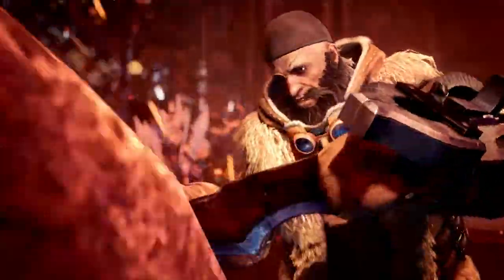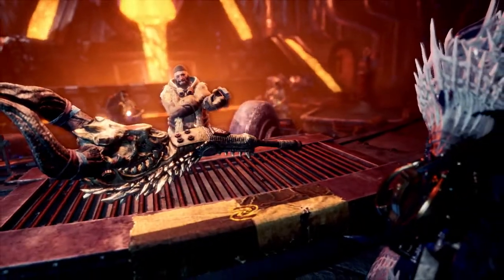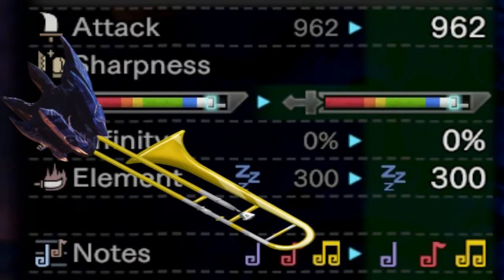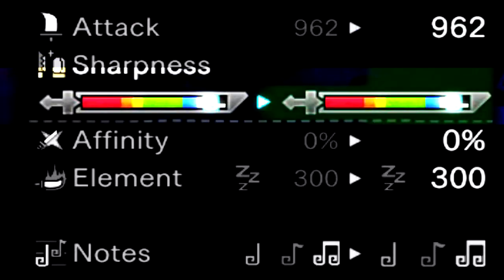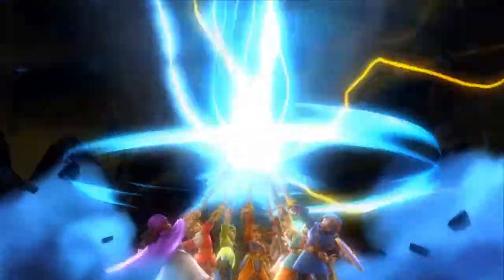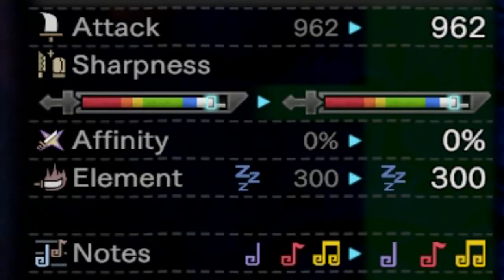First, you're gonna actually have to make a hunting horn — and don't pretend like you already have one. Nobody willingly makes one of these. I made this one because it is the best one you can make for endgame. With this weapon, obviously prioritizing attack and sharpness, we can destroy all of our enemies.